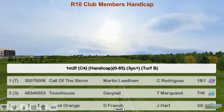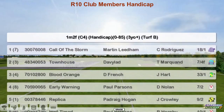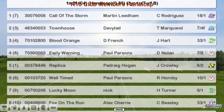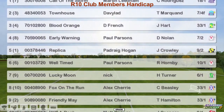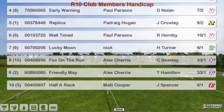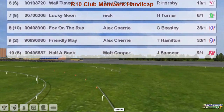The Club Members Handicap is next. It's a ten furlong 0-85. Call of the Storm, Martin Lillard, was top weight. Townhouse, David Robertson. Blood Orange, Daniel French. Early Warning, Paul Parsons. Replica, Padraig Hogan. Well-timed, Paul Parsons. Lucky Moon, Nick Driver. Fox on the Run and Friendly May for Alex Cherry. And Half a Rack for Matt Cooper.